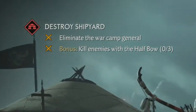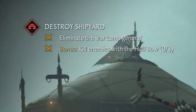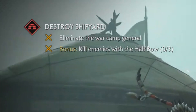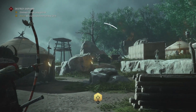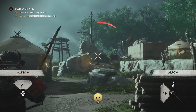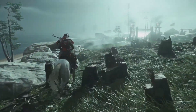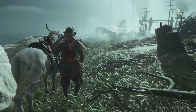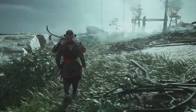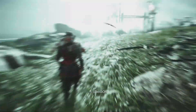Quests are given main objectives and side objectives as well. The one shown in the State of Play was destroying a shipyard — the main objective is to kill the war camp general, with a bonus for killing three enemies with the half-bow. This is pretty similar to Assassin's Creed's quest system. It'll be interesting to see what rewards you receive for completing all objectives. From the exploration gameplay, I got heavy Shadow of Mordor vibes, and that's a really, really good thing — Shadow of Mordor is in my top 10 favorite games of all time, and if this game is anything like it, it might crack that list as well.